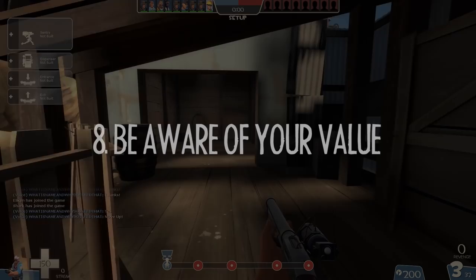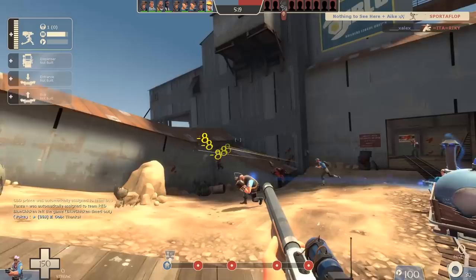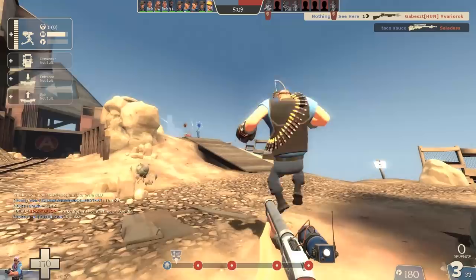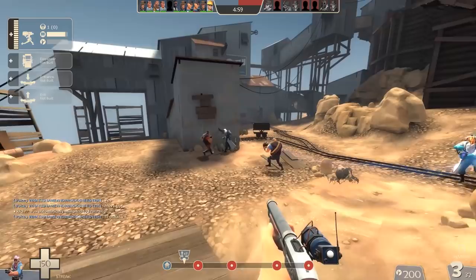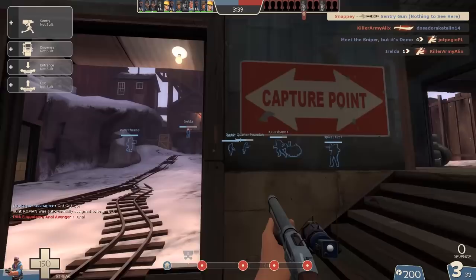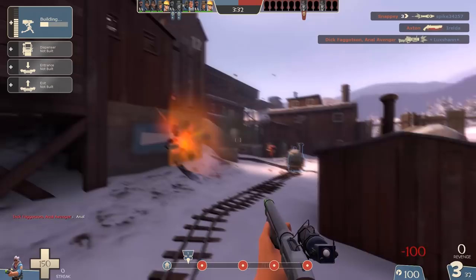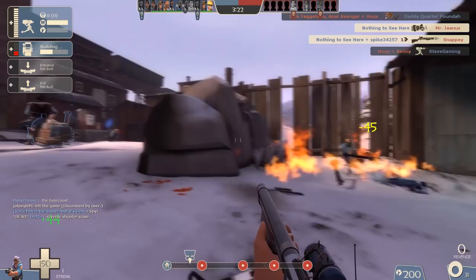Number eight: be aware of your value. As a Gunslinger engineer, there are going to be times when you can't get the most out of your class. A soldier is a generalist — he's always valuable whatever the situation. But occasionally, if there's a situation where you can't get your buildings down — like the beginning of a payload map — it's a lot more difficult to get value out of the Battle Engie. A Battle Engie at the beginning of a payload map can be useful if you can get a Mini Sentry down quickly and you're confident with your shotgun, but be aware you won't have a telly down. Is there another class you could be using that's doing the same thing? Like a scout? If you're just running around with a shotgun, would you be better off as a scout? Personally I'll often start a payload map as a Gunslinger Engie and see how it goes, but if they're absolutely demolishing us and we're being spawn camped, I'll consider switching off.